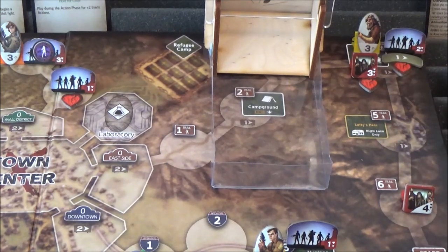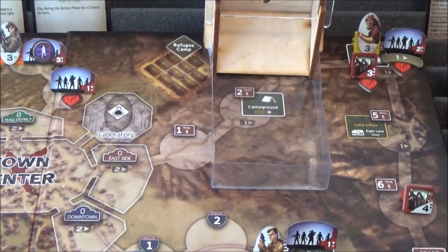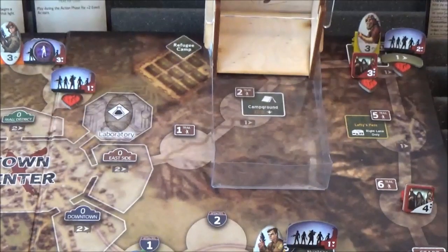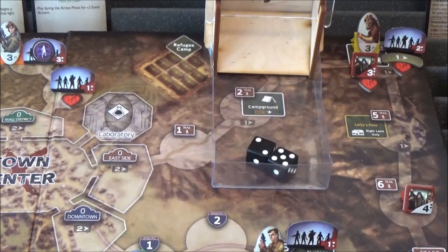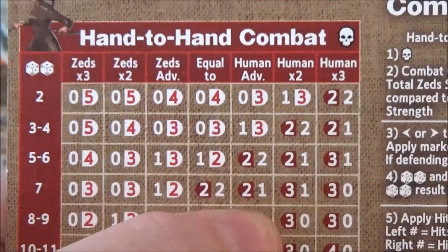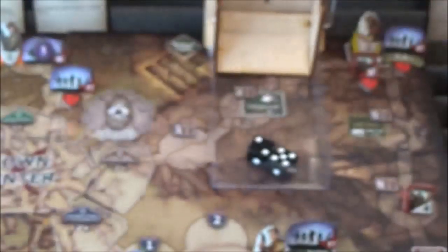We've got Zed's advantage because they're 3 strength and we're only 2 strength, but we've got two right shifts. From Zed's advantage we go to human advantage. Let's give it a go and hope we roll a bit better. We get a 7 — at human advantage with a 7, we only take one damage and they take two damage and get knocked back.